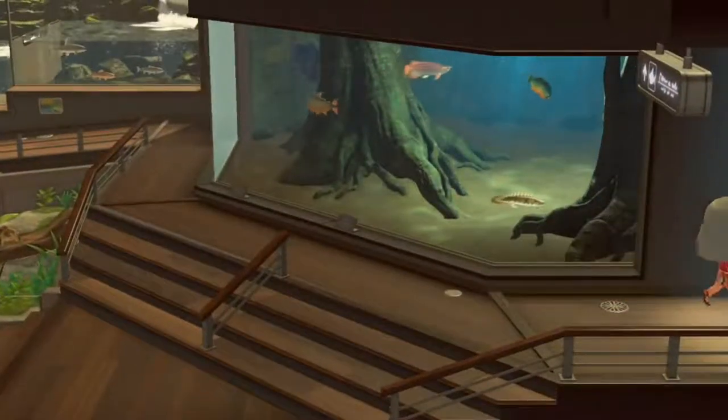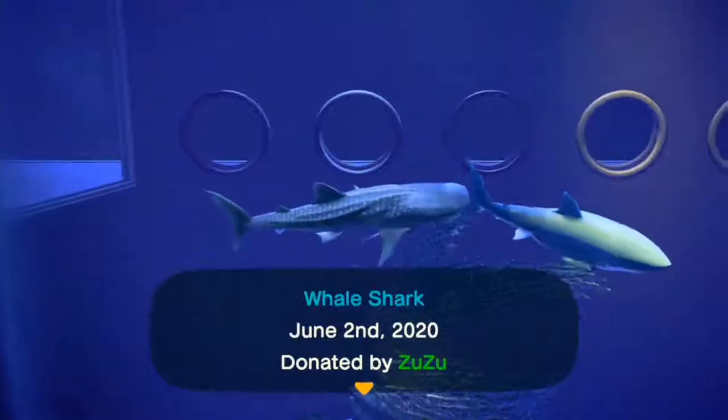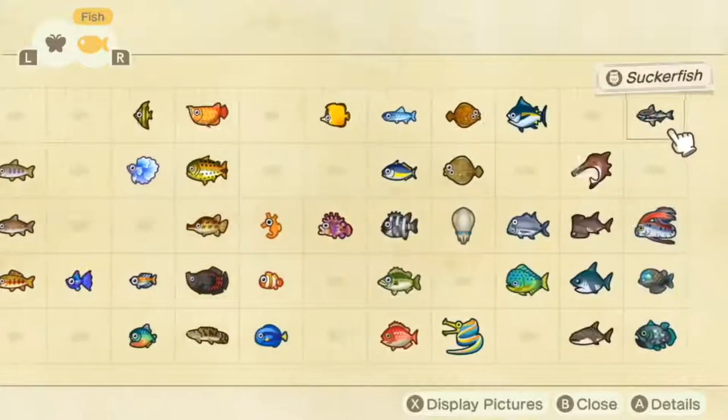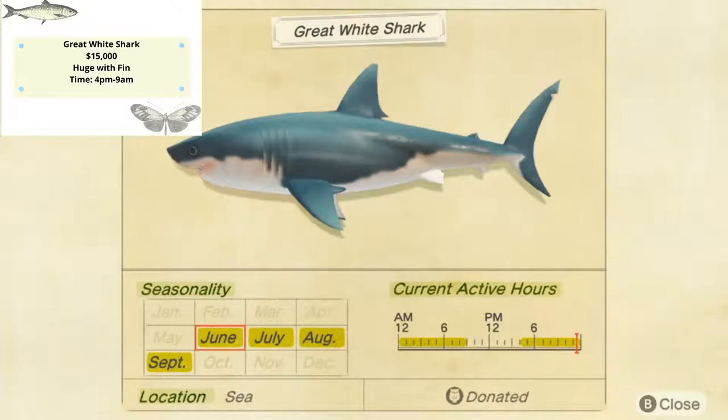Now it's time for the sea section. In this beautiful sea area we're going to talk about the whale shark, sucker fish, and great white shark. Great white shark is going to stay on our island from June all the way to September. It sells for 15,000 bells — its shadow is going to be a huge shadow with a fin on it, showing up from 4 p.m. to 9 a.m. I really love this one — it sells for a great amount of money if you collect them and sell to Nook.